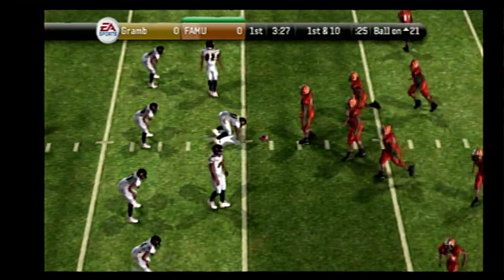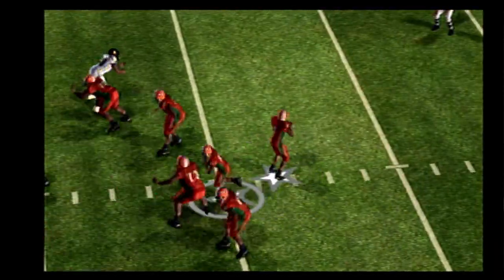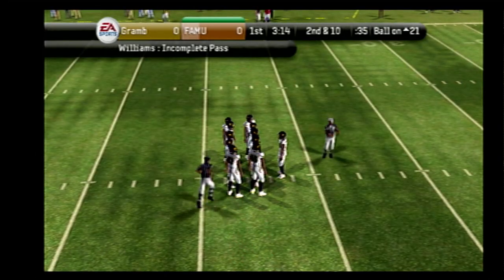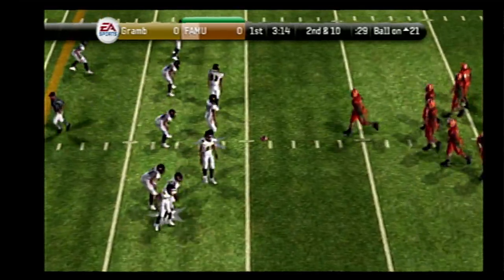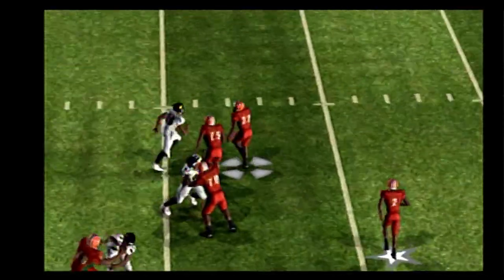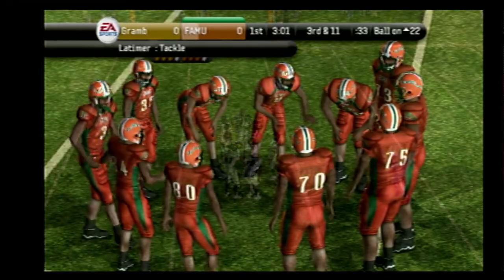First down. The Rattlers come out showing three wide, setting up play action. He lets it go and it's incomplete. Brooks was the intended target. That'll make it second down. From the 21-yard line, second and ten, the Rattlers set up in the gun. Latimer brings him down for a loss. The big fella couldn't get any momentum going. It's tough to get this guy down in the backfield — he's always falling forward. But on that one, they hit him before he could get his weight going forward.